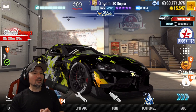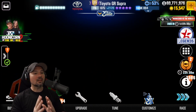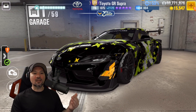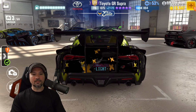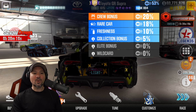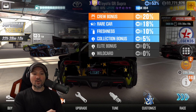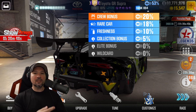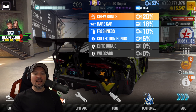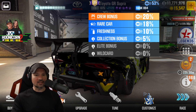The Toyota GR Supra is definitely one of the highest earning cars in the game. This gets a lot of respect points. It's an elite tuner's car, so it gets additional bonuses. This one has a crew bonus if you're in a good crew. You've got a rare car bonus, a freshness bonus, and a collection bonus. Once you have all of the elite tuner's cars and get them all up to purple stars, that collection bonus is going to increase — and the same goes with the legends cars.